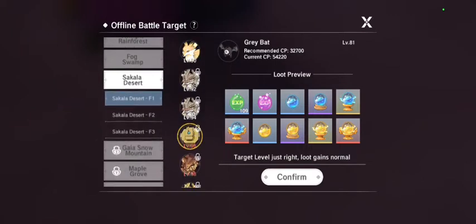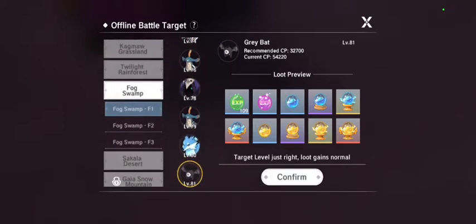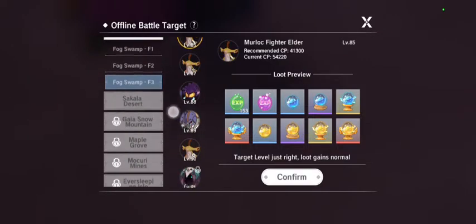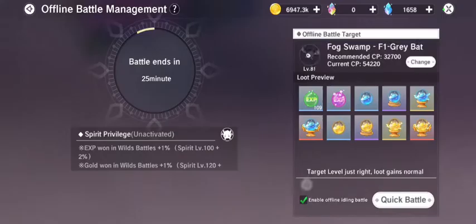Now I can set it — let's see what I can set it to. I'm level 81, so I could set it to Morlock Major Elder and confirm this one. So now whenever I'm offline it will battle these Morlock Major Elders.